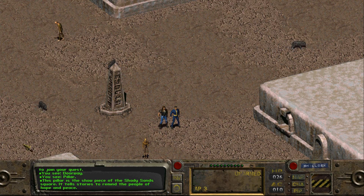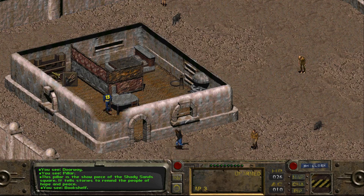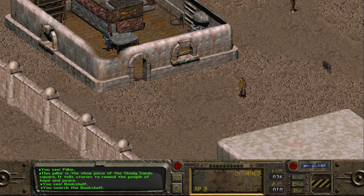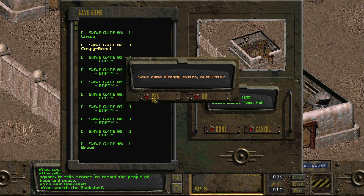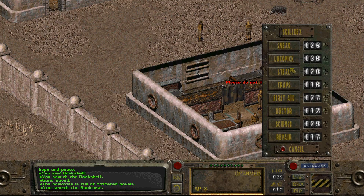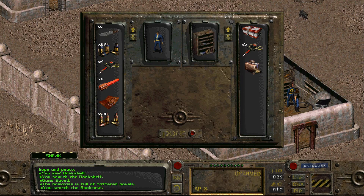I kind of steal everything — it's just a Fallout staple for me. If it's not nailed down and I can put my hands on it, I'm gonna take it. This is the doctor's house. I'll save, go into sneak, then steal — and I take his doctor bag, a skill book, five stimpaks, and a first aid kit.